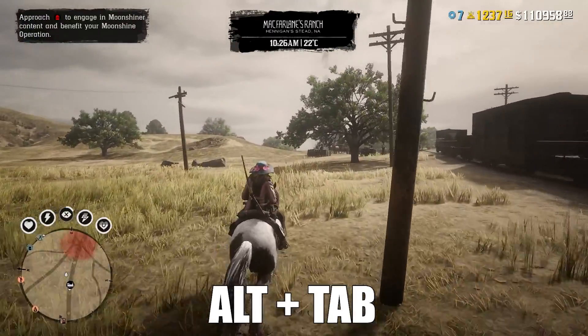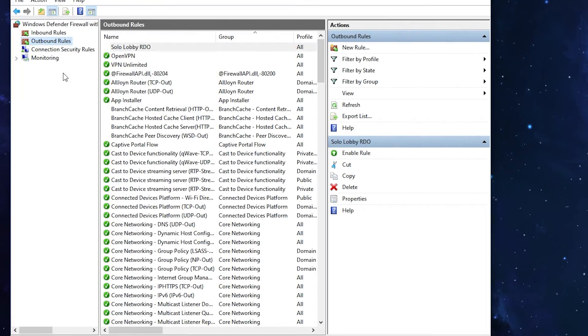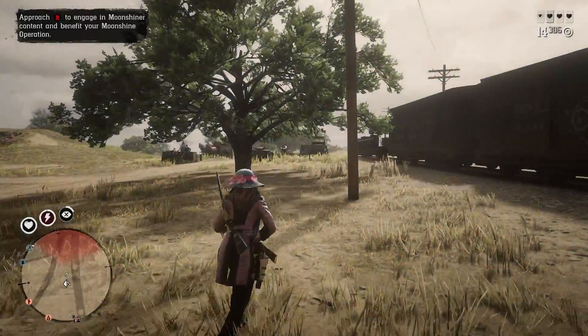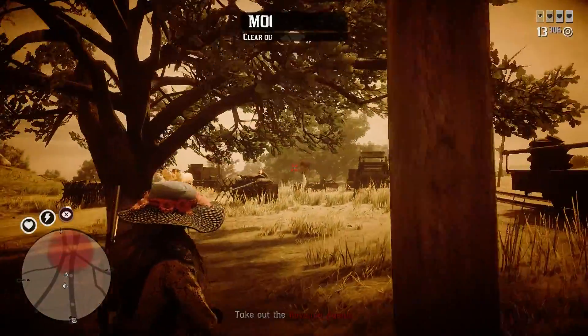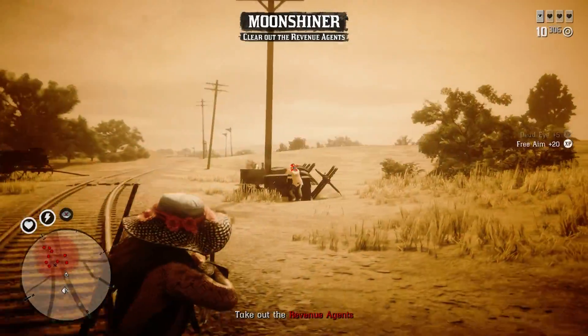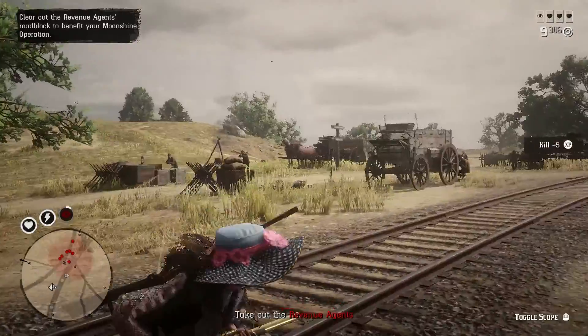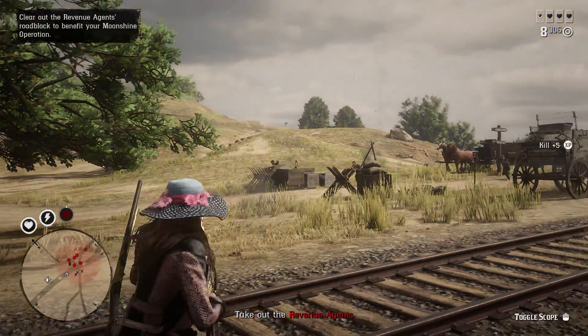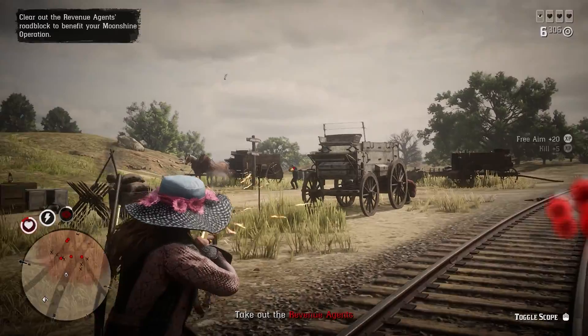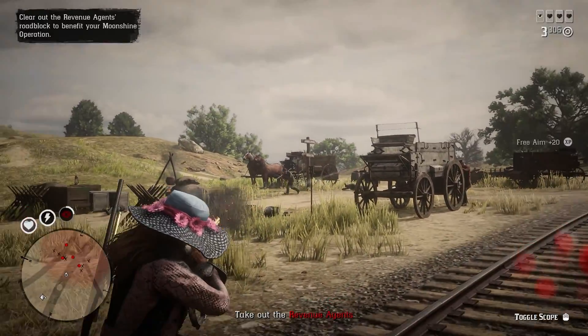Now just Alt-Tab out and activate that firewall rule. Once you activate the rule and Alt-Tab back into the game, that's it — you are now in a permanent solo lobby. You can stay in the solo lobby as long as you play the game. Now you can do trader deliveries in solo lobby; no player will bully you. You're welcome! If you find my video helpful, please like the video, it really helps.